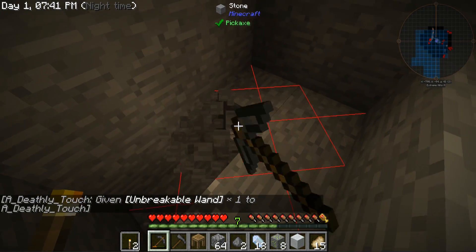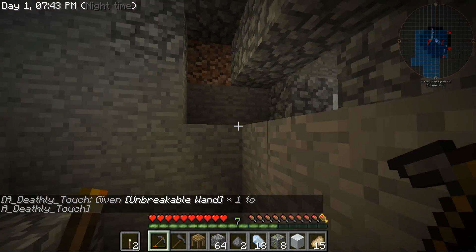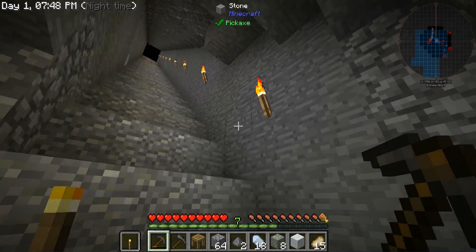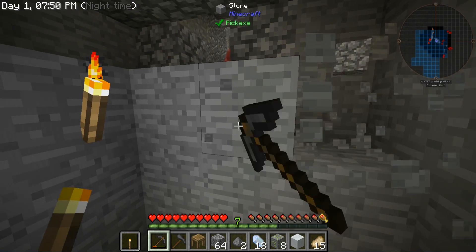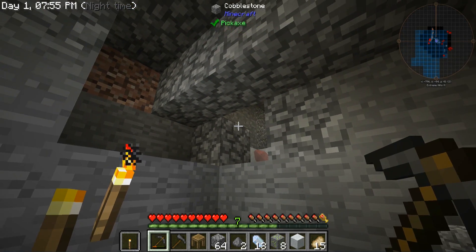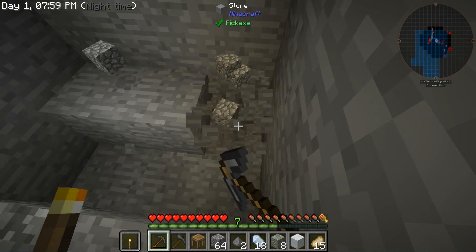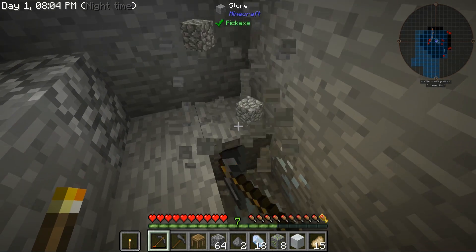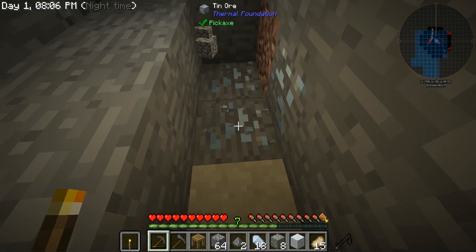A lot of good stuff. I figured out what Deathly's doing — he's making spawn. They're gussing up a little spawn area and making a spot for the rules and all that type of stuff for the sub-server. Still very early on, as I said before. Kind of sweet to see the inner workings.